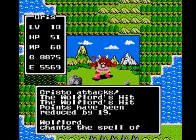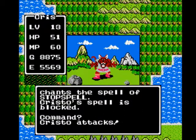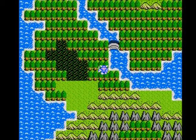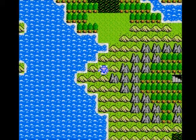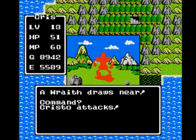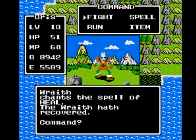And here's another new enemy: Wolf Lord. He can cast Stop spell on us, but we're not using the Hurt spell anymore because it's basically useless. And here's another new enemy — a Wraith. These guys are pretty easy. Yeah, they can heal themselves, but you don't have to worry about that.